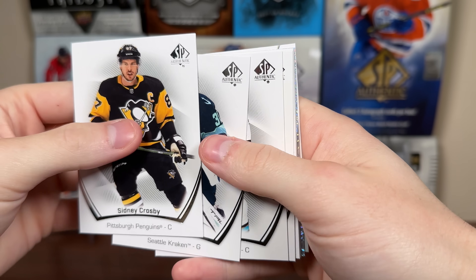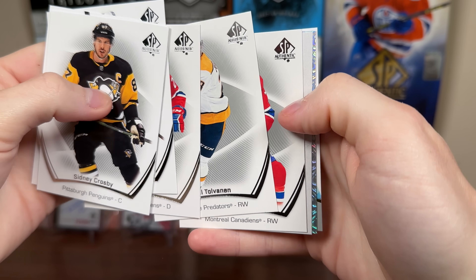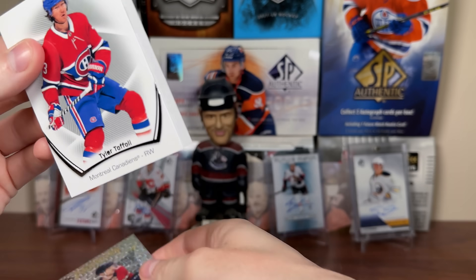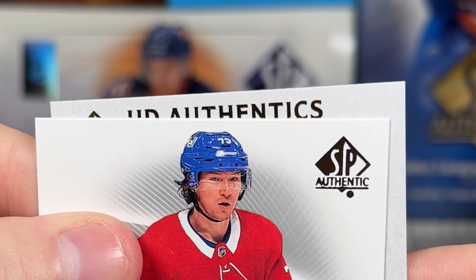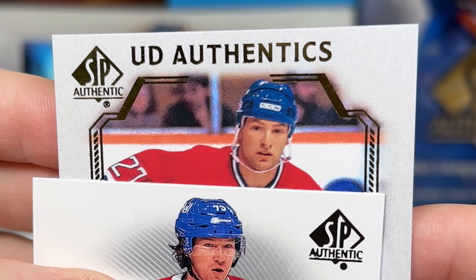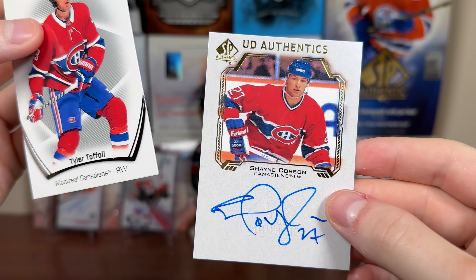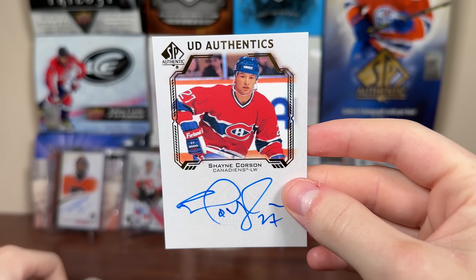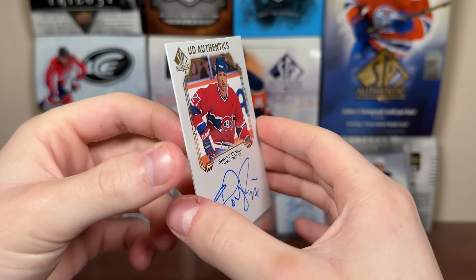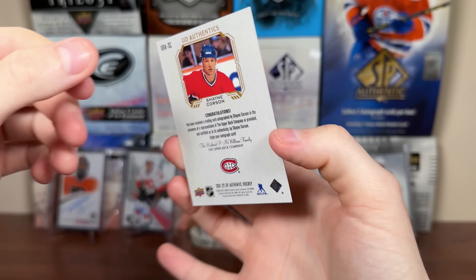Let's see the autograph from the first pack here — which it is. What the heck is this? This is definitely different. We got a Patrick Rookie Reinhardt... Ooh, UD Authentics. Haven't pulled one of these yet. It is Shane Corson — UD Authentics Auto. These aren't numbered, but there are patch auto versions as well. UD Authentics Auto, Shane Corson. Interesting name there. There's a second autograph — good to see some retired content here compared to a bunch of rookies.